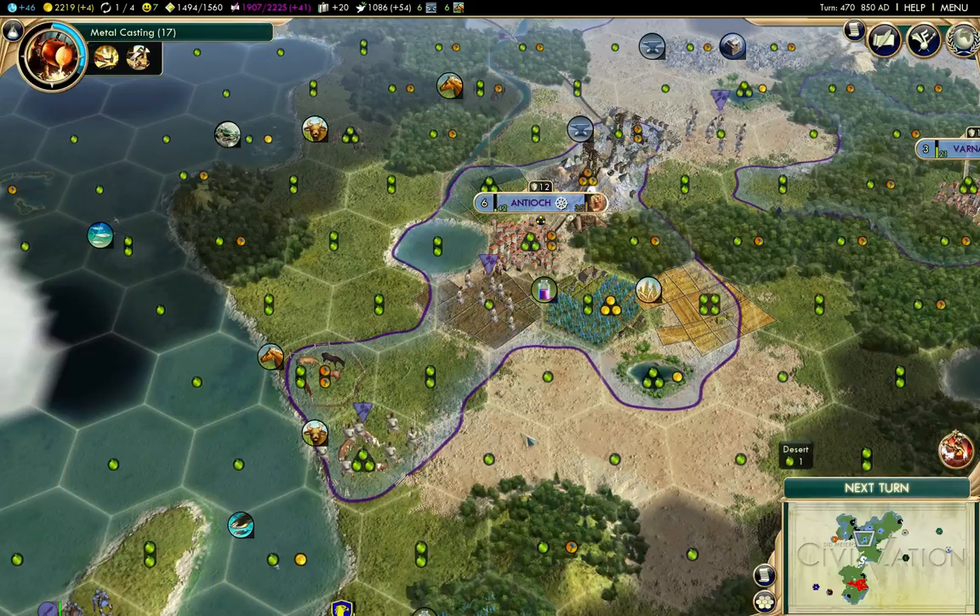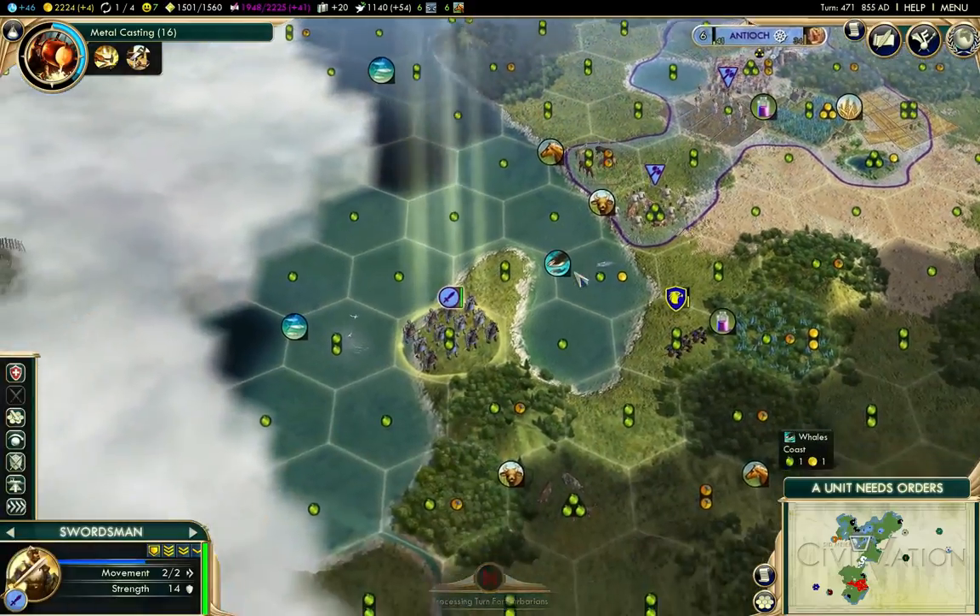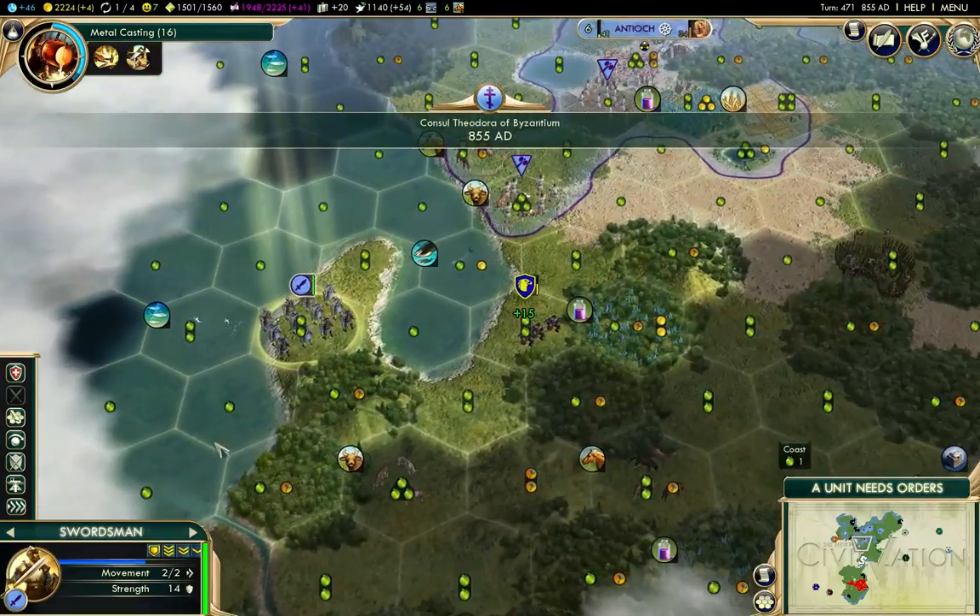That's going to get a farm because you can't do anything else there. I suspect I'm not going to get Petra even though I'm only 35 turns away. Now in a standard pace game 35 turns is forever, but in the marathon game it's not too bad.